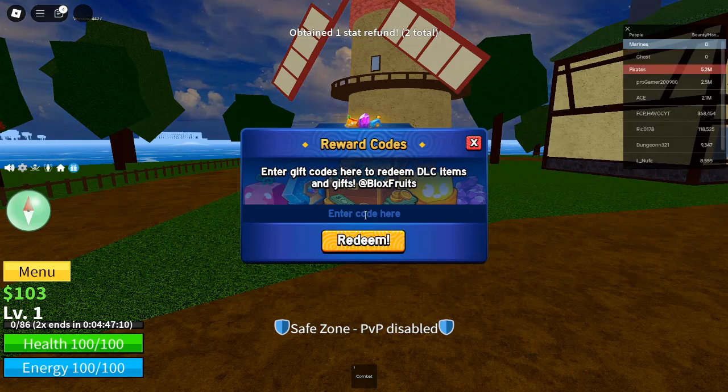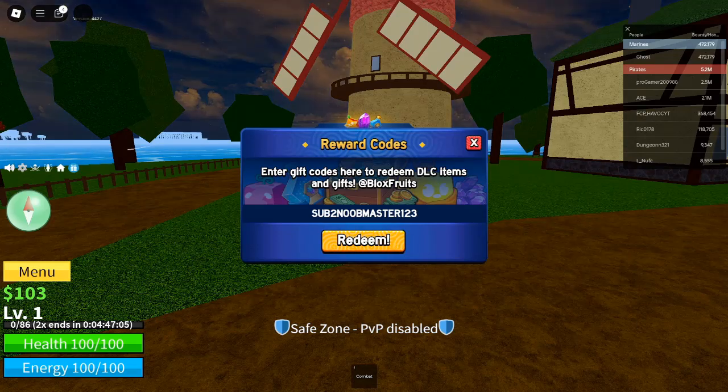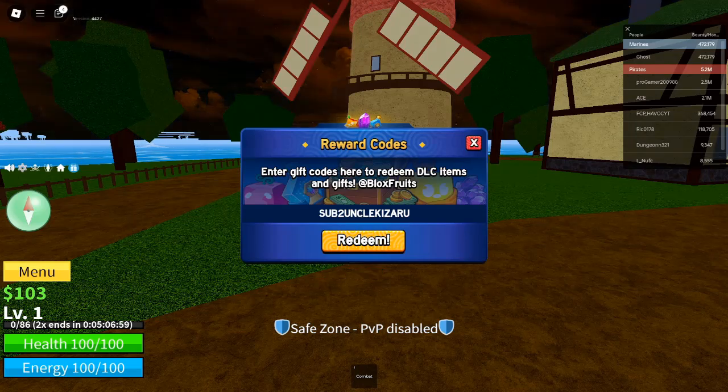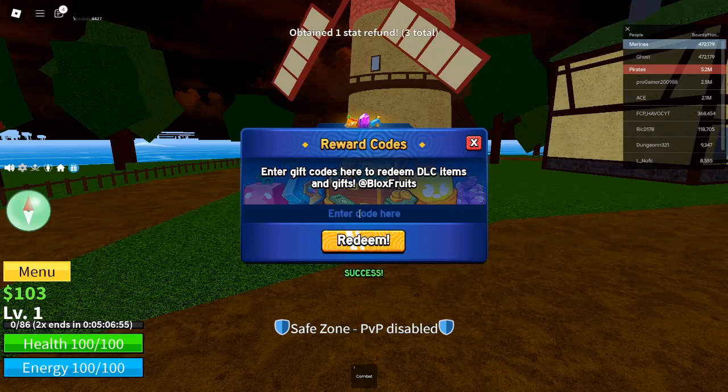How to use these codes: each code offers different types of bonuses, but they all have one thing in common — they give you a huge boost in game. Most of the codes will either double your XP for a set duration, usually 20 or 30 minutes, or give you free belly. Some also offer stat resets, which can be very helpful if you're looking to reallocate your points after leveling up.